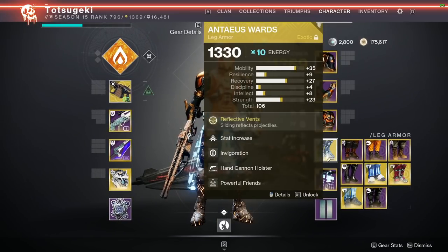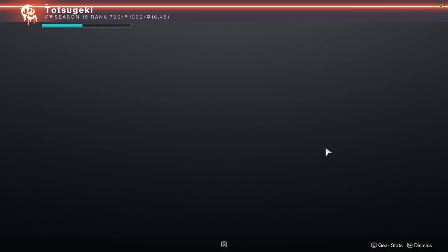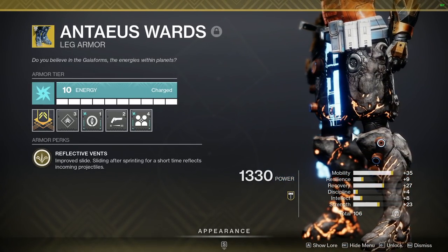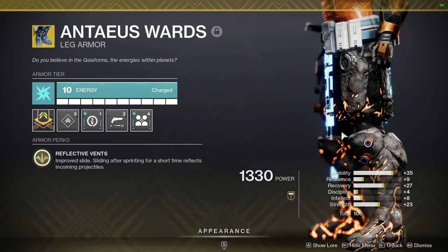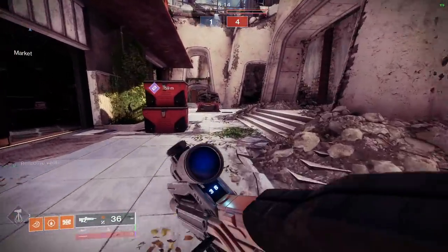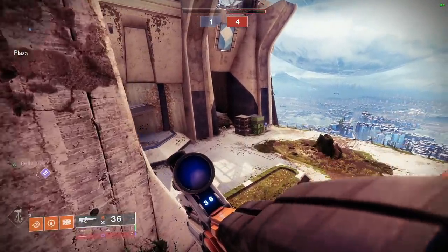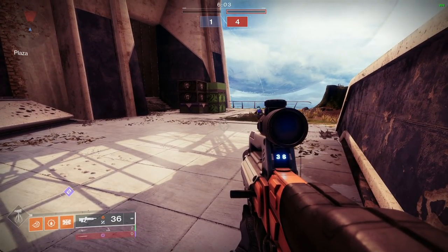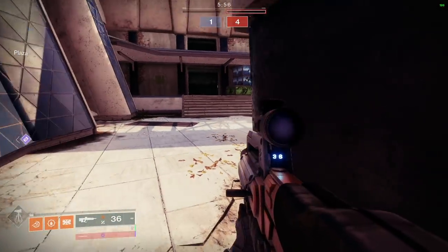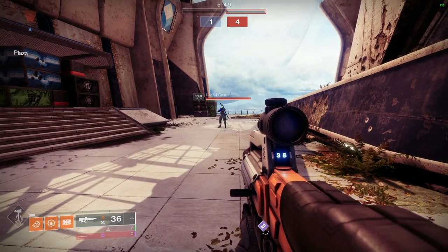On counterplay against fusion rifles: Antaeus Wards are your best defense, along with being skilled with a sniper, grenade launchers, stasis grenade launchers, and Witherhoard to force them to take longer shots. If you just play typical hand cannon and shotgun, you're going to have a bad time. Fusion vs. fusion: bait their shot first by showing your barrel outside of cover to make them panic-fire, then pop out and shoot right after they've wasted their charge. Once they're out of ammo, it's over.